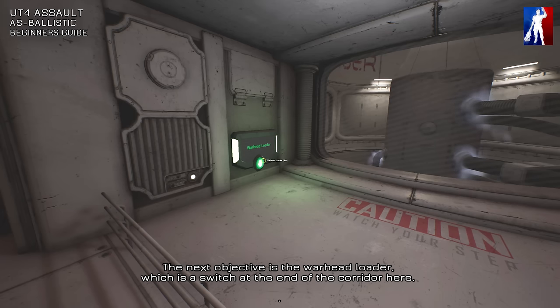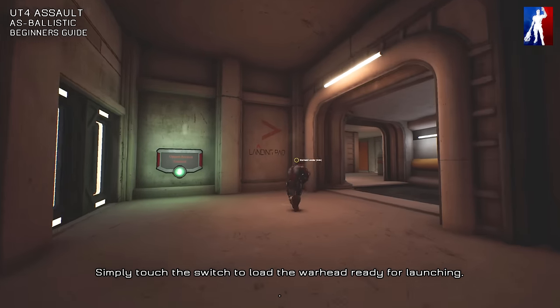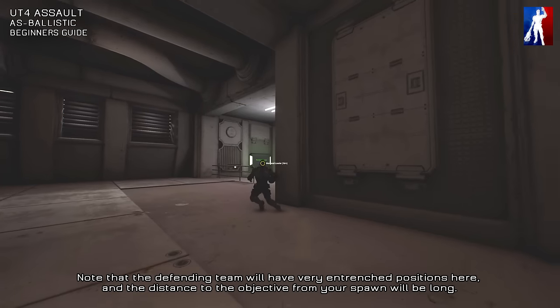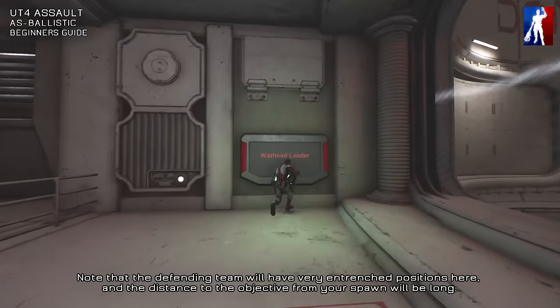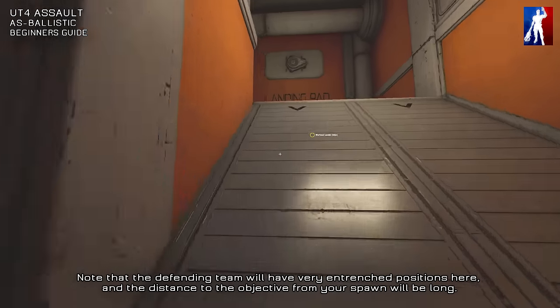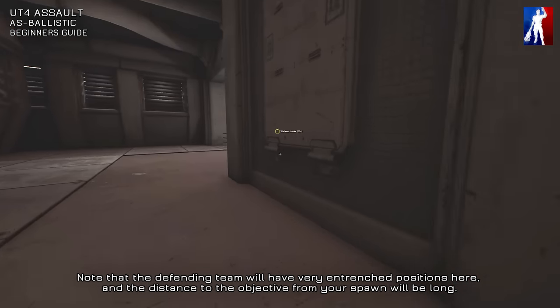The next objective is the warhead loader, which is a switch at the end of the corridor here. Simply touch the switch to load the warhead ready to launch it. Note that the defending team will have a very entrenched position here, and the distance to the objective from your spawn will be long.